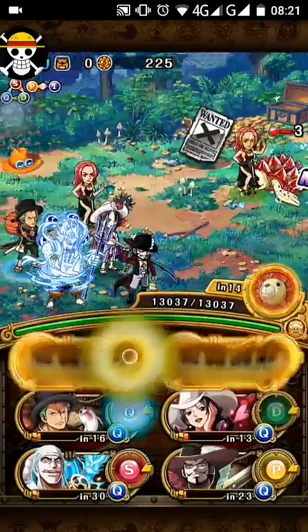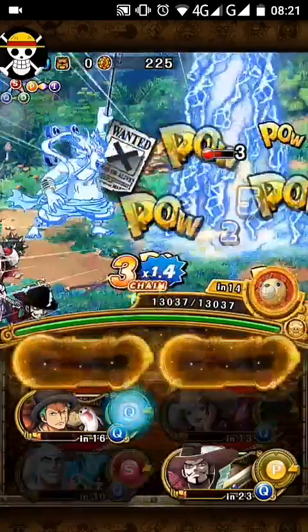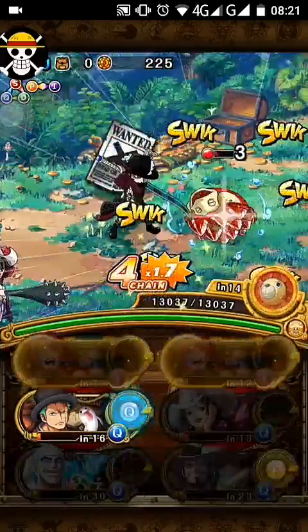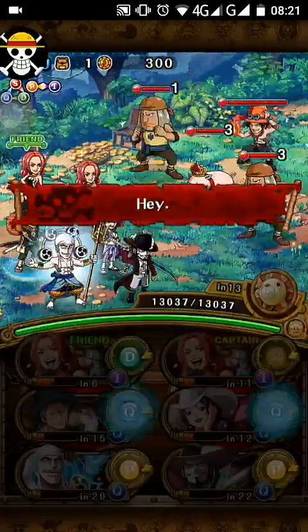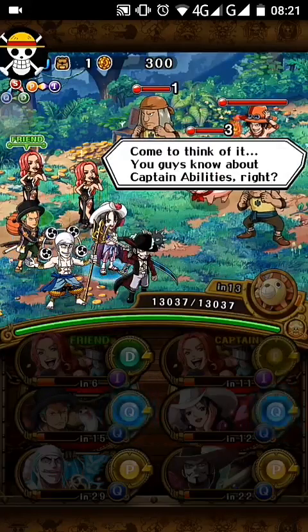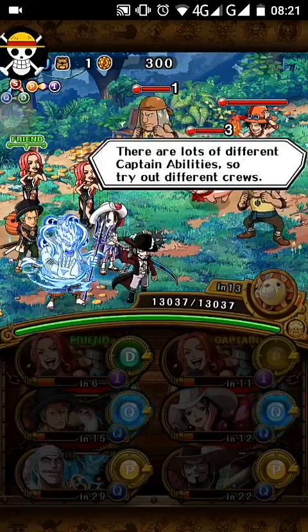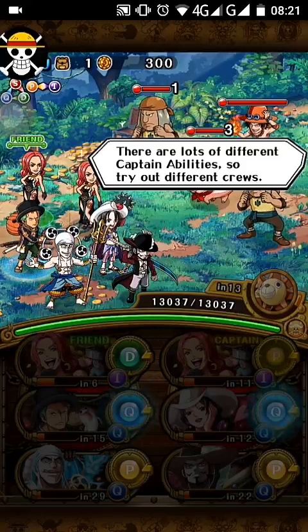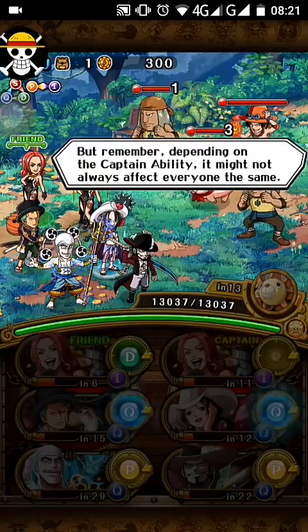If we can get more than one Ace, you'll see what I'm trying to tell you. When Ace talks, he will either give nothing, give gold, or drop himself, which is pretty awesome.